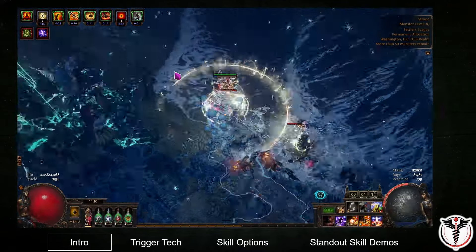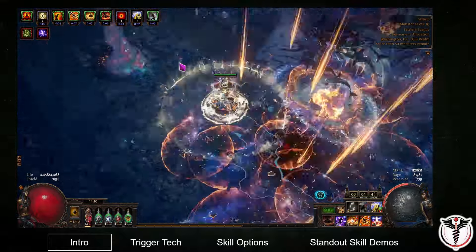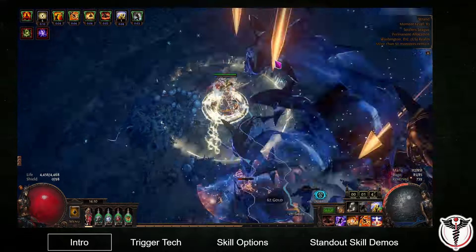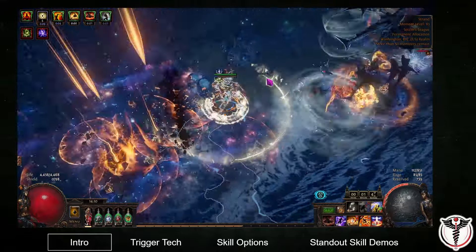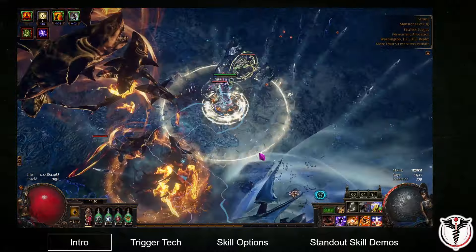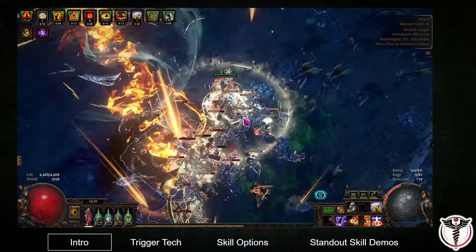The footage currently playing is a tier 16 strand with all increased effect of map modifier passives, showing that with proper investment these setups can be scaled to be endgame viable. The character that I am using for these demos is a Chieftain specializing in warcries, but the spell tech in this video does not depend on any specific ascendancy.